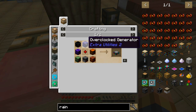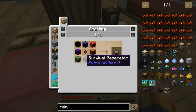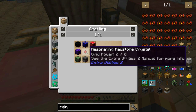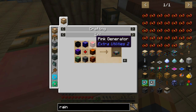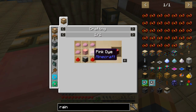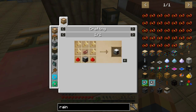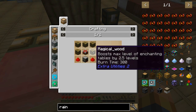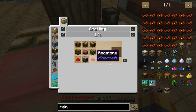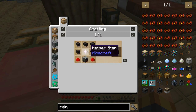Look at all these generators it takes — a nether star generator, a potions generator, slimy, survival, explosive, resonating, redstone crystal. Oh my god, look at all this stuff! Pink generator — pink wool. Some of them aren't hard. Culinary generator. Disenchantment generator — that takes magical wood. A nether star... oh god, I'll be working on that for the next 500 years.